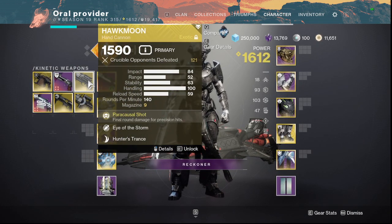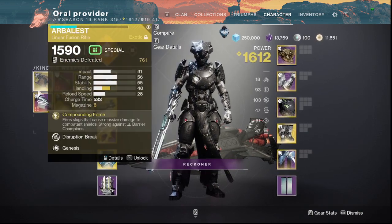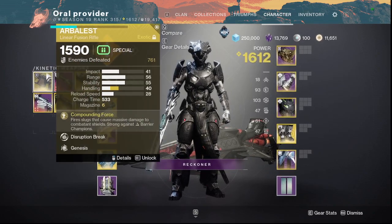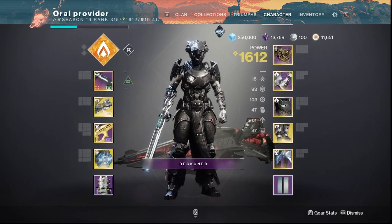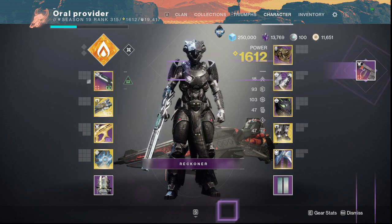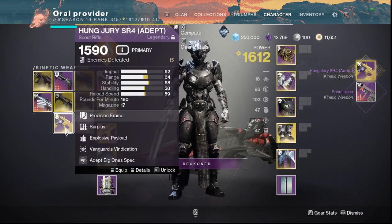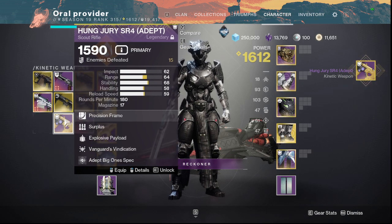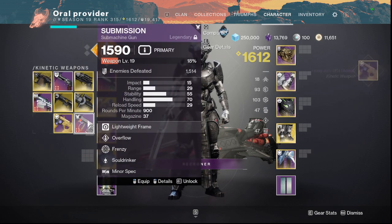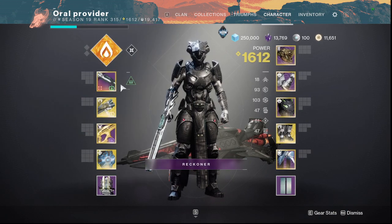All those specials are going to be your go-to primary specials. Some other good primaries next season are probably going to be the Submission — very solid. Scout Rifles like Hung Jury, especially with Explosive Payload and Surplus, are going to be amazing next season. I don't know about Day 1 specifically, but they're going to be solid, so keep those in mind.